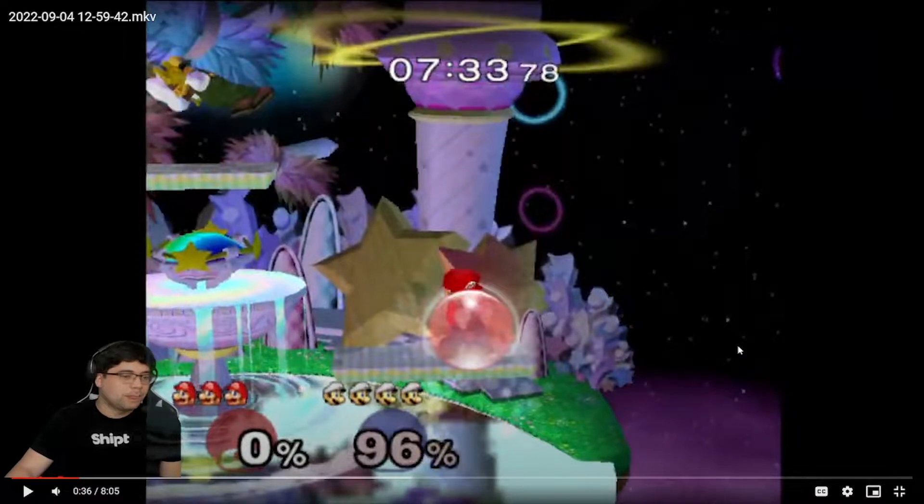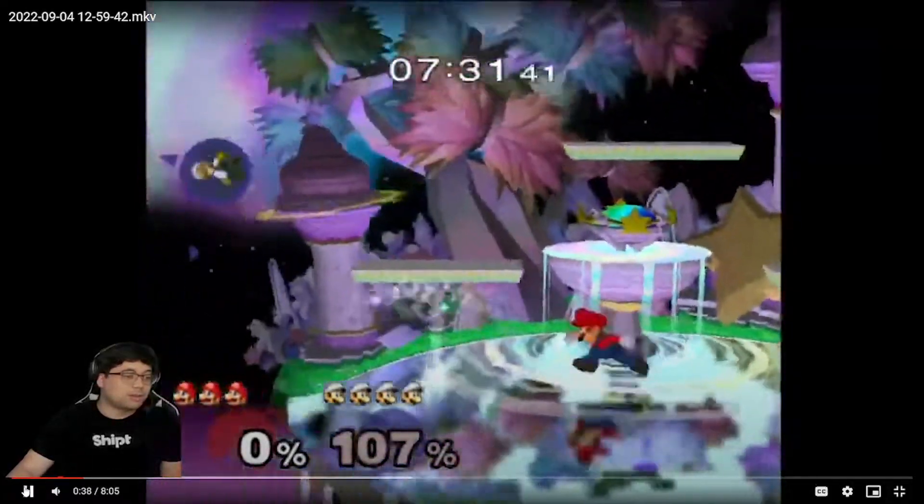If you'd just forward thrown right here, at least he's off stage because you were already pressuring him at ledge. You want him off stage obviously, so you might as well throw him off and try to edge guard or wait for his approach. Luigi's approach is very linear — the only good approach he can do is come from really high above and do a down air to stop your attempts to hit him, because his down air basically beats all of Mario's moves besides maybe up air. Unfortunately that was just a wasted attempt.